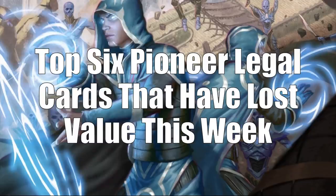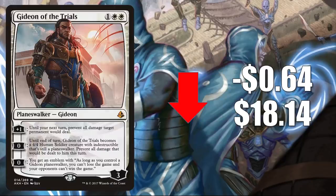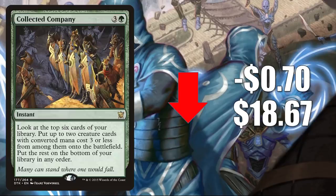Let's move on to Pioneer, with the top six Pioneer-legal cards that have lost value this week. Number six is Gideon of the Trials, down $0.64 to $18.14 — a card that's been climbing recently so some retraction isn't surprising. It's in Mono White Devotion and other decks. Number five is Collected Company, down $0.70 to $18.67. Percentage-wise it's been down a bit in Pioneer and Modern recently, but it's in Bant Spirits and should see more Modern play.